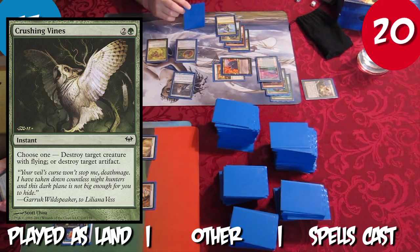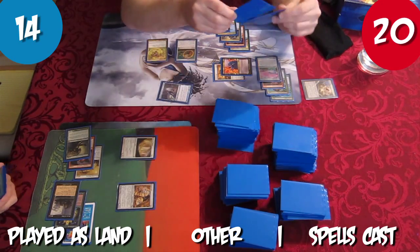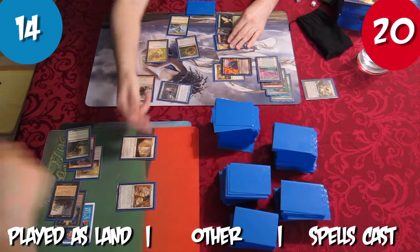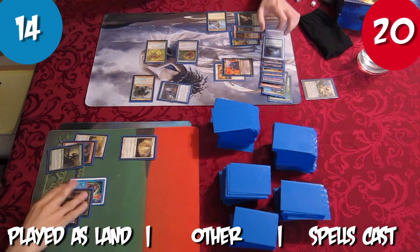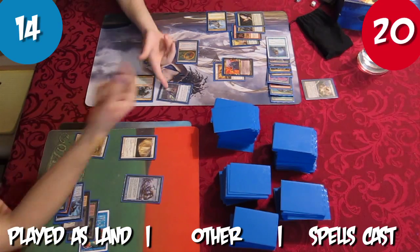Rob plays Crushing Vines as a land and attacks with the seemingly unstoppable Prognostic Sphinx, scrys 3, then casts Rumbling Slum, blowing up Tristan's Duplicant with the Aura Shards effect. Rob and Tristan both discard their hands at end step. Tristan finally casts his second Blue source with Auger of Bolas and casts Frost Titan, tapping down Prognostic Sphinx.